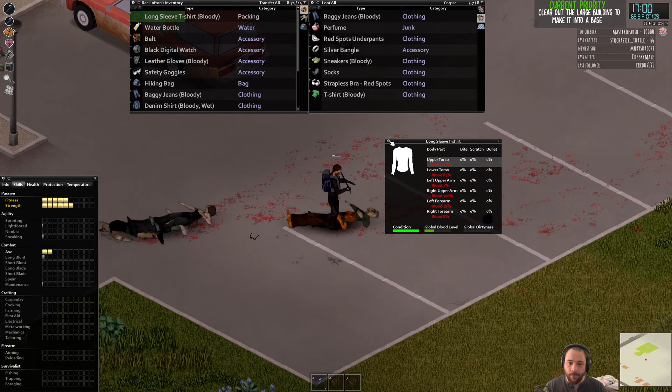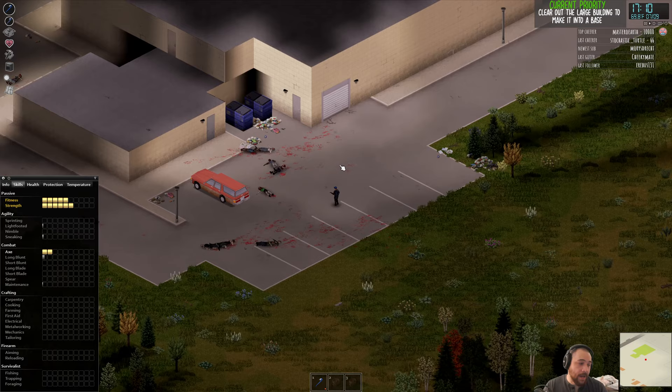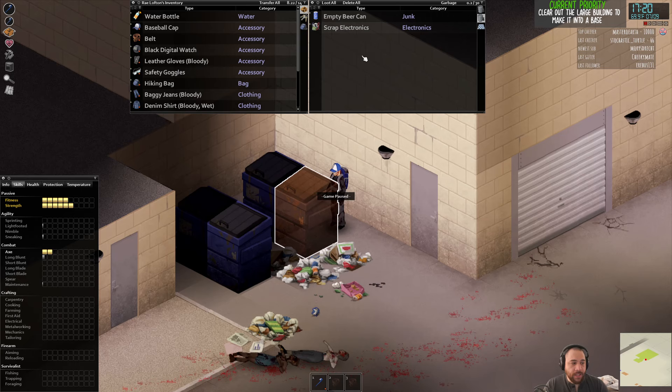I'll also wear a baseball cap, because if I get attacked there's a chance it gets knocked off my head rather than me taking damage. Make sure there are no zombies hiding around the garbage cans. The garbage bins have a unique ability to just delete things — in these large bins there's a 'delete all' button which just deletes things inside them. It's really good for trash cleanup, because corpses — especially indoors — will start to rot and can make you sick.